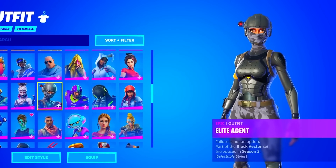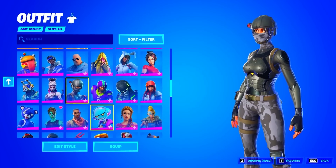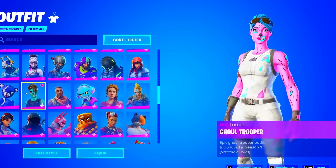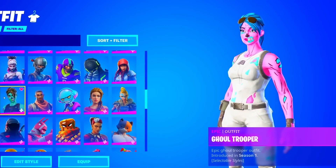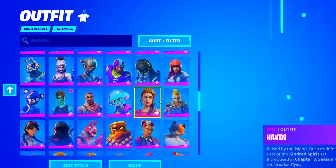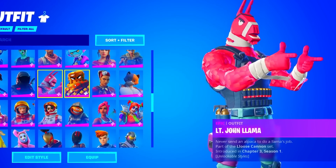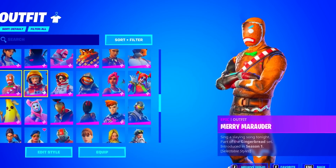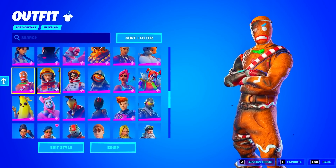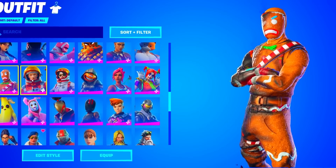The Elite Agent of Season 3. We're getting into the rarer skins here. Fireworks Team Leader. The OG Gold Trooper — this is probably top 3 rarest skins in the game. It's actually insane that he has this. The Merry Marauder actually used to be insanely rare — I wish they didn't bring it back, because I really liked how rare it actually was.